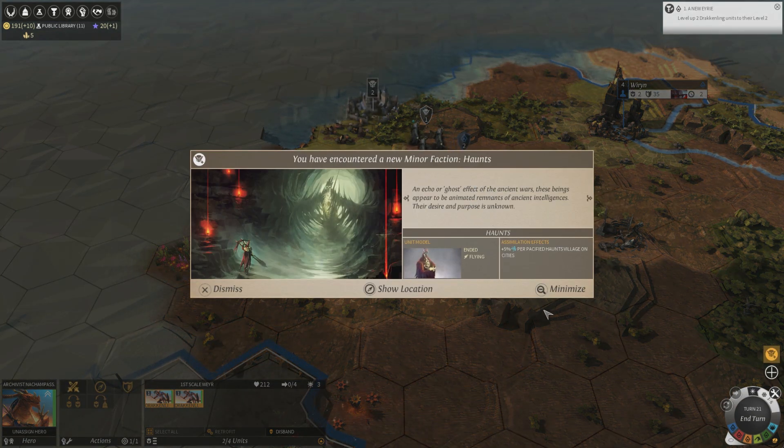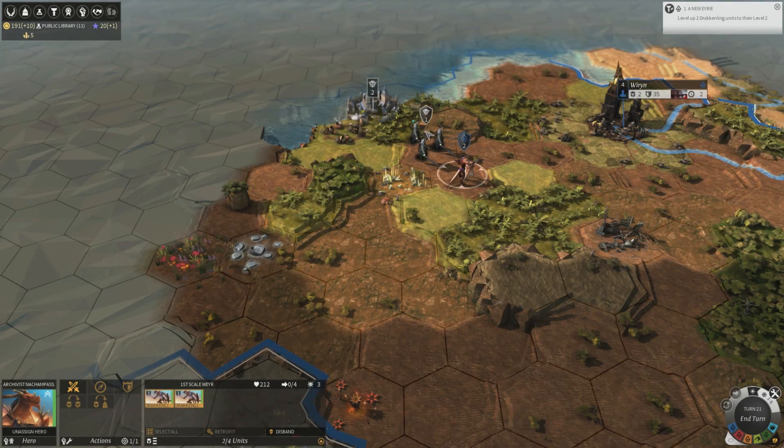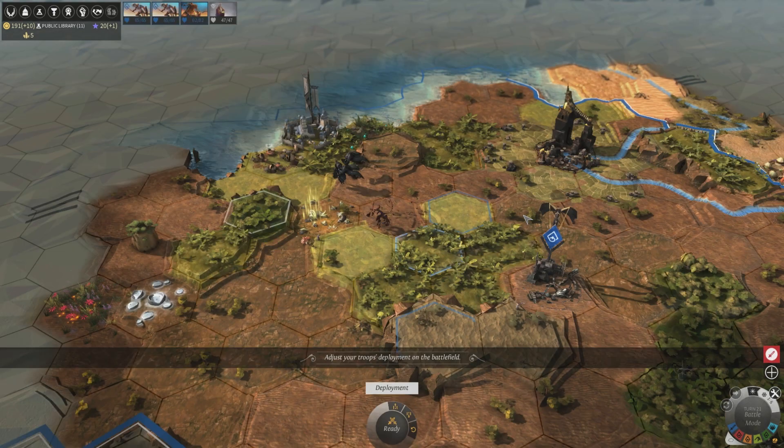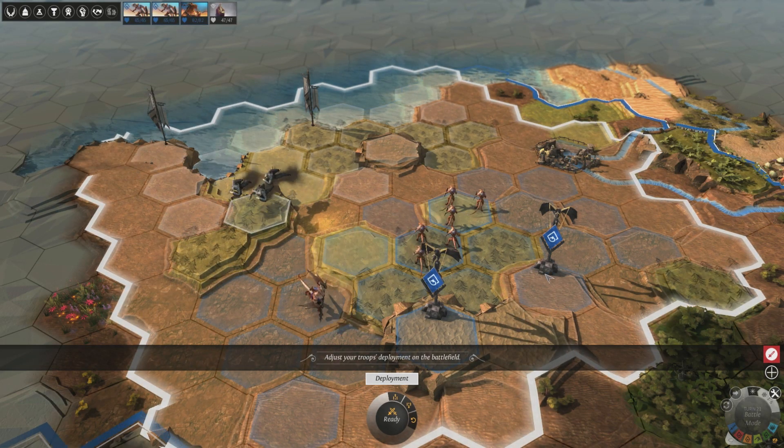We've encountered some haunts. Can I fight them yet? Yes I can. I've got quite a lot of people in my army; they've got one unit and the victory chance is over 75%. So you can choose your strategy — I usually go for offensive — and you can do manual or auto combat. I'll do manual just to show it off, but I usually end up doing auto especially when it's this high. Ready to fight — and we are in combat now.